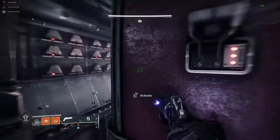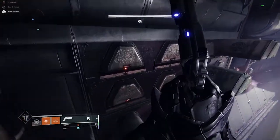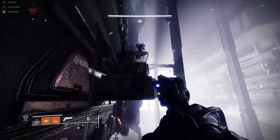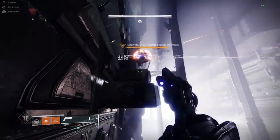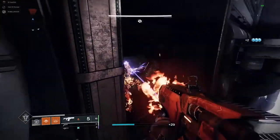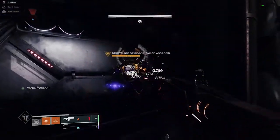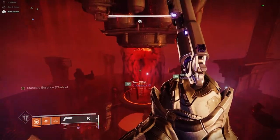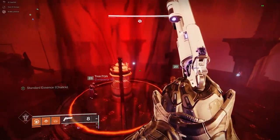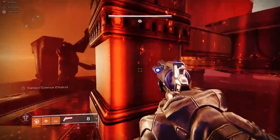The second nightmare is in the big open jumping space after the first encounter with all the coffins. Kill the nightmare here and when he dies, grab the flag. This time you have to carry it all the way to the room with the big statues, so be careful not to die along the way — you do not have a timer for this one. Once you get into this room, enter the nightmare realm and look for the deposit location, which is up on one of the ledges as shown.